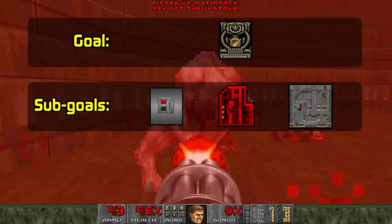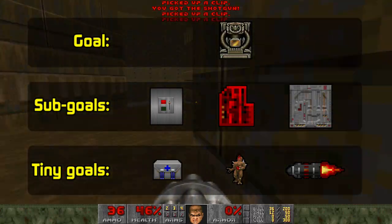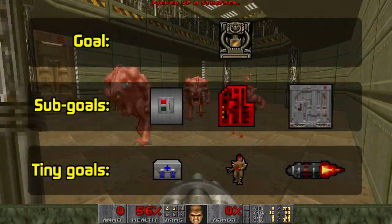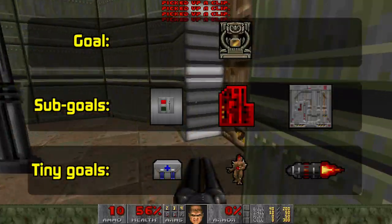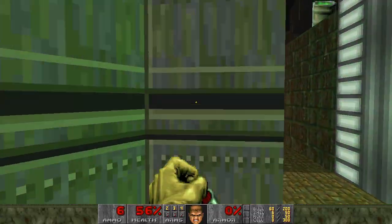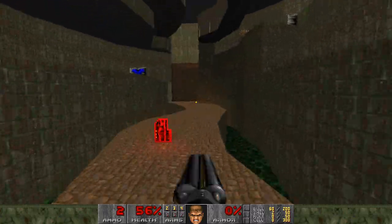As they aim to complete these sub-goals, the player will subconsciously form up to several million tiny goals, like moving towards a health bonus or shooting that imp, or getting out of the way of a cyberdemon rocket. These sub-sub-goals form the challenge of the level and are determined by how the map is laid out and populated with bonuses and monsters. At all these levels, the user needs to repeat a cycle of actions that will lead them towards the goal at the next level up.